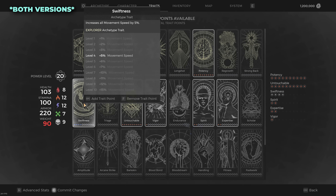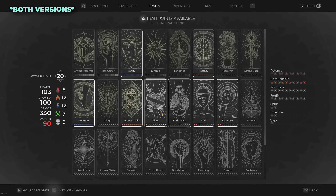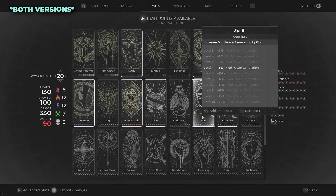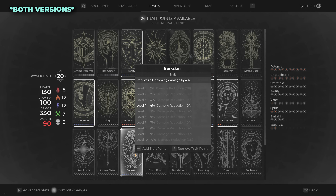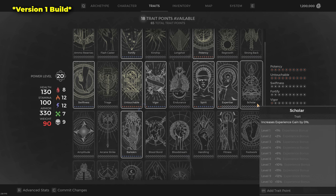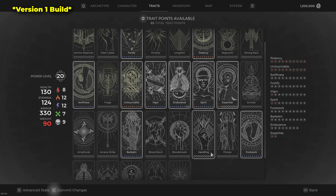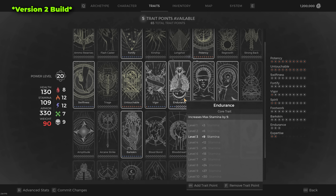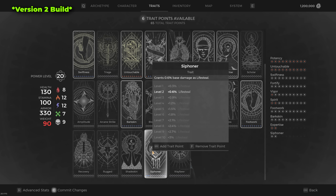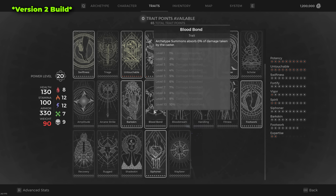For traits, both versions use Swiftness, Fortify, Vigor, Spirit, and Barkskin. The last 18 points vary: for the Bright Steel version, I put 10 points into Footwork and 8 in Endurance since we use lots of stamina. For the Ring of Omens version, we use 10 points in Siphoner and 8 in Footwork. Although it doesn't feel like much on paper, in gameplay you definitely feel the vast difference between the two builds.